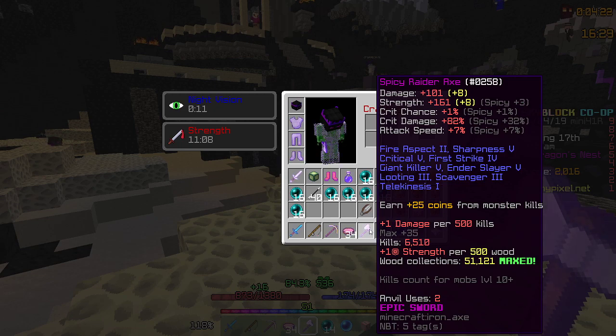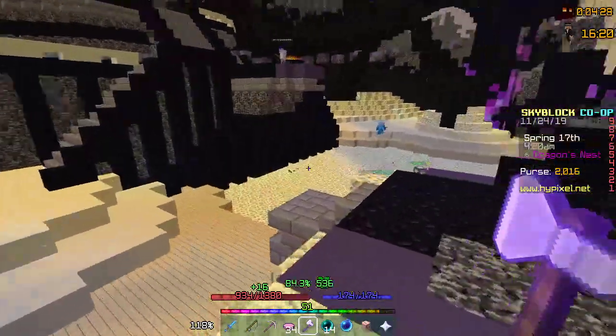So all those enchants are necessary except the ones I listed. Now, Spicy — this is an epic sword, so it gives plus 32% crit damage, which also helps one-shot Zealots significantly.